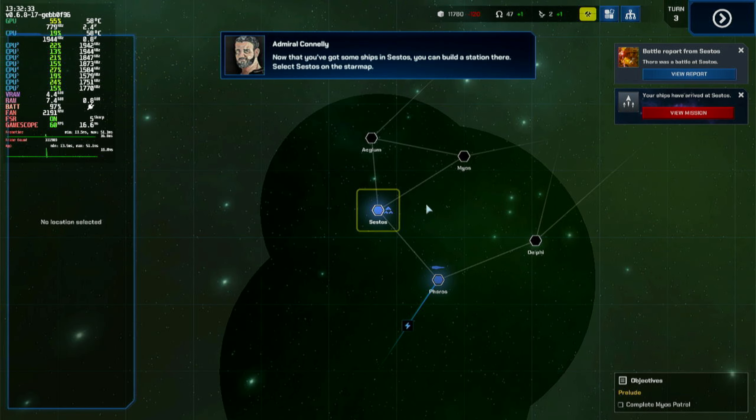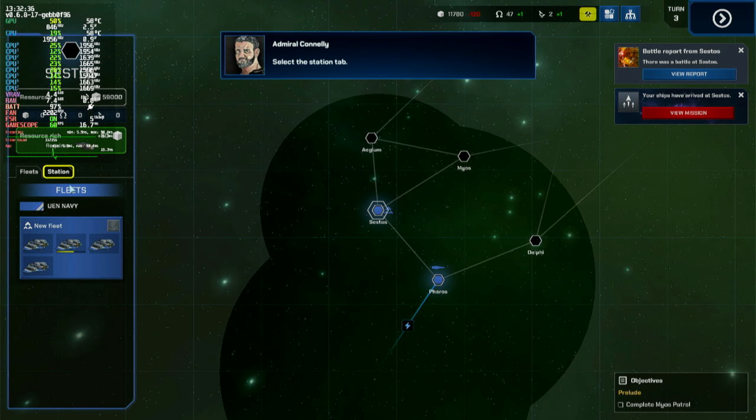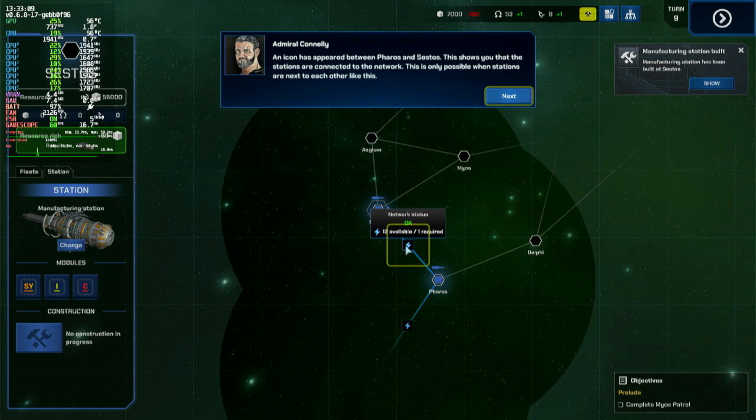Now that you've got some ships in Sestos, you can build a station. Select the station tab, select build, select manufacturing, and now select build. The station will take a few turns to build. Click the next turn button until the station is built. Stations will automatically repair any damaged ships at their location and have the ability to build small ships. An icon has appeared between Theros and Sestos, showing you that the stations are connected to the network — this is only possible when stations are next to each other.